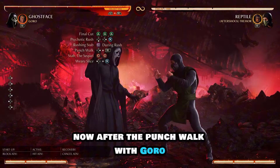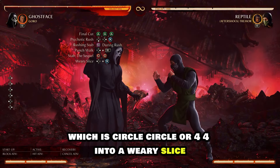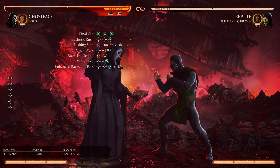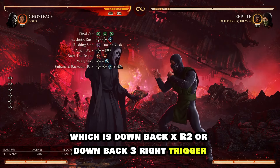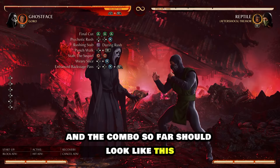Just like that. Now after the Punch Walk with Goro, we're going to follow up with Stab to See Equal, which is circle-circle or 4-4, into Weary Slice, which is back X or back three. Then after Weary Slice we're going to follow up with Enhanced Backstage Pass, which is down-back X R2 or down-back three right trigger. The combo so far should look like this.